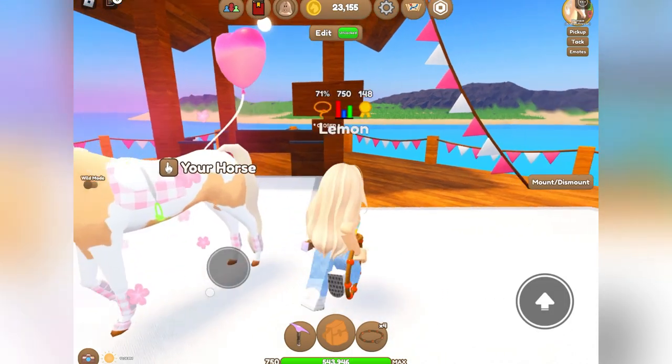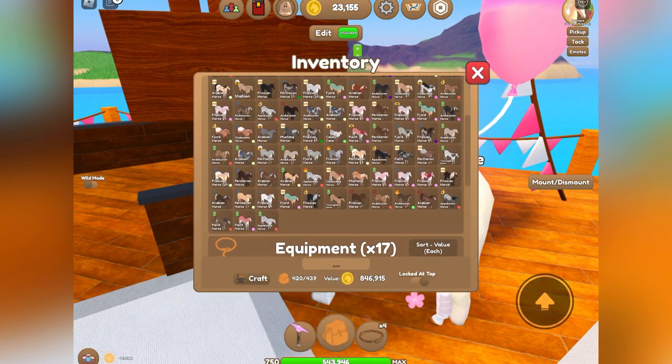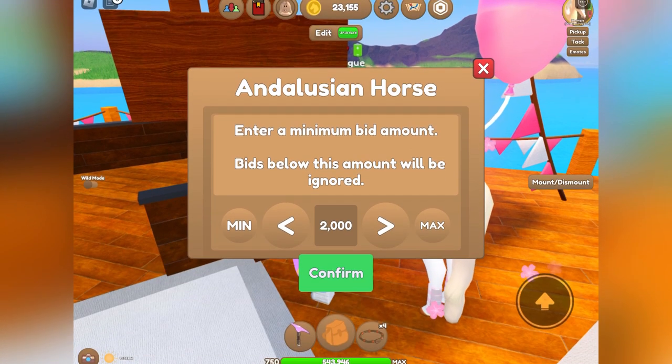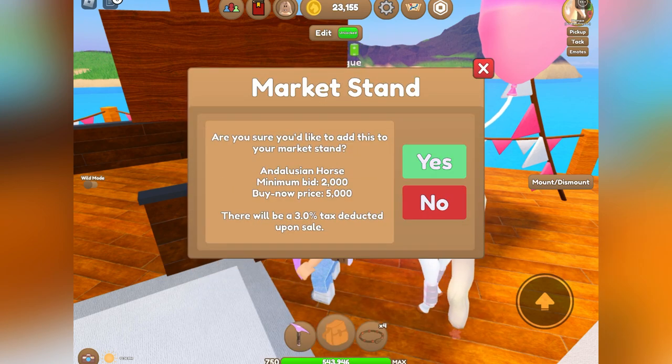Here is what it looks like and how it works. You just click market stall, sell animal, and then you can sell whatever horse you would like. You click it and then set however much you want to sell it for and confirm. You can also set a buy now price if you would like that as well.